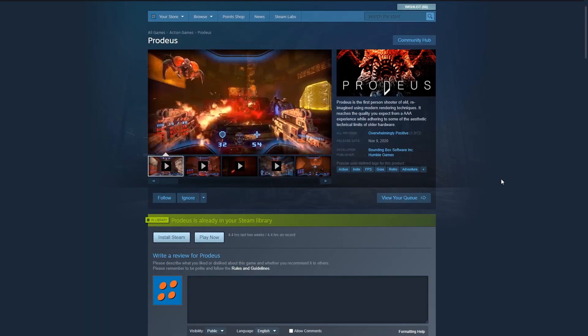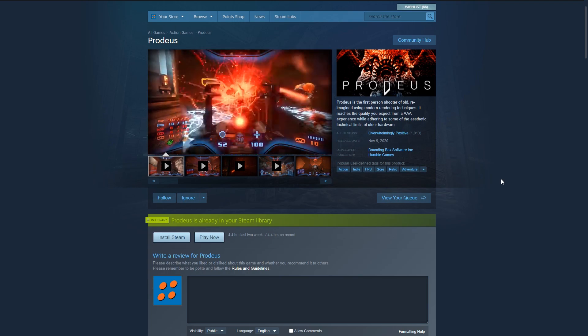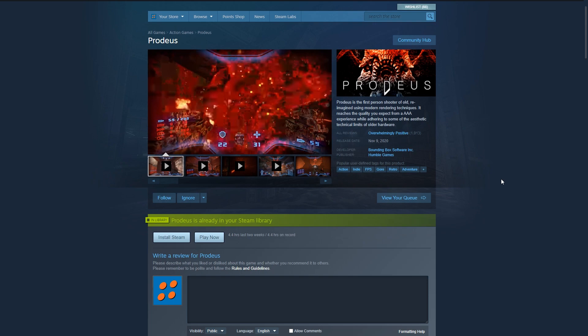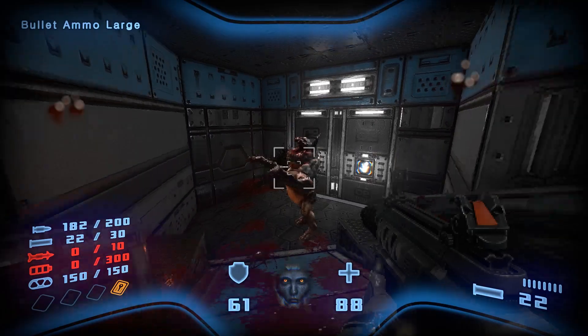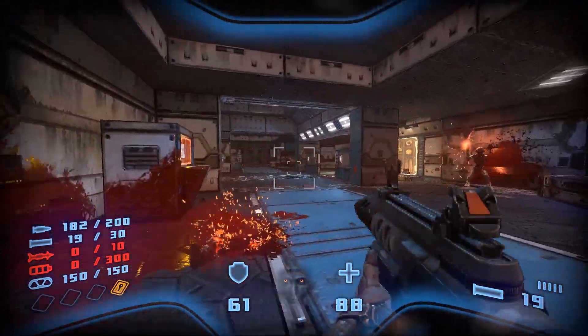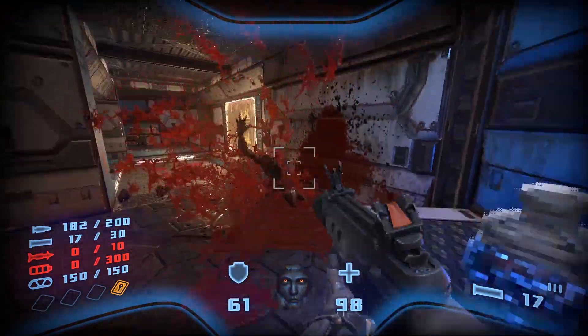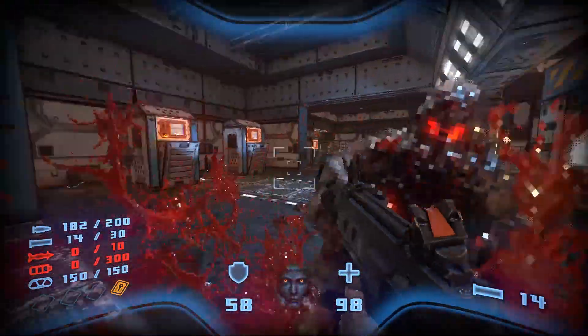When I discovered Proteus, I was immediately impressed with what I saw and wanted to check it out as soon as possible. The trailer shows off cool looking weapons, explosions, tons of blood, and just pure action. Developed by Bounding Box Software and published by Humble Games, Proteus entered early access in November 2020. The Steam page describes it as a first-person shooter of old, reimagined using modern rendering techniques.